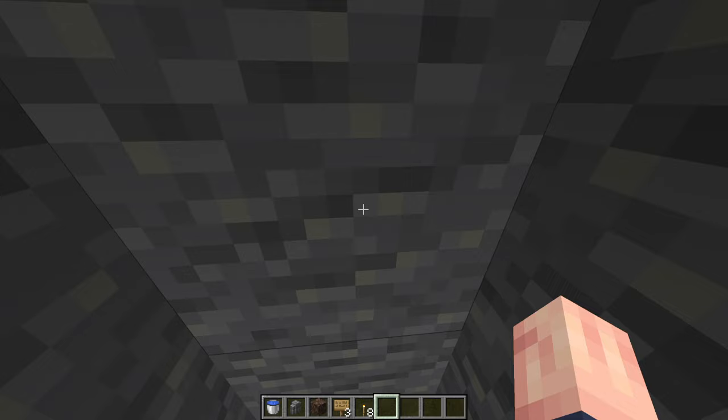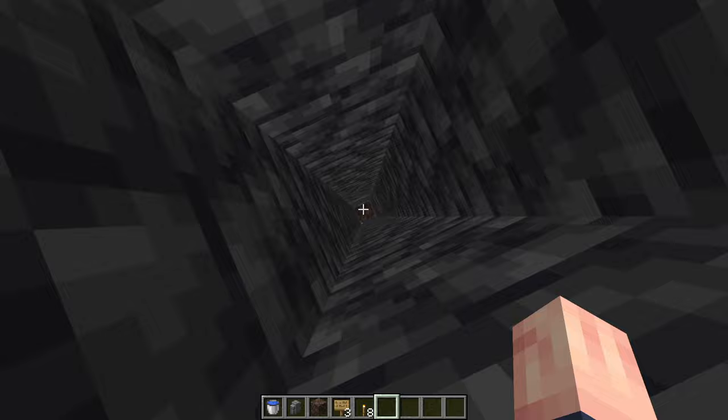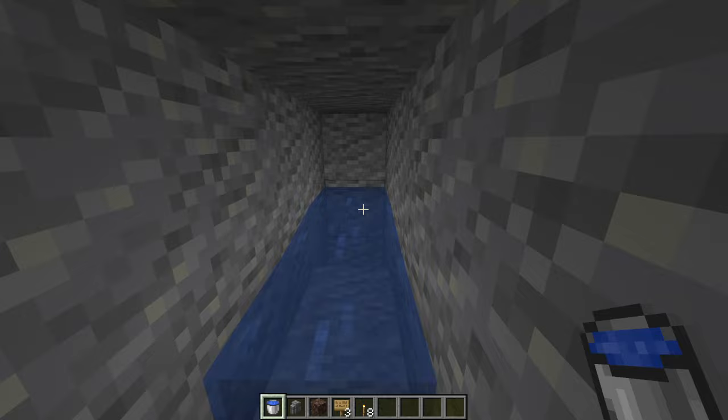Now once we're up here, we're going to dig out six more blocks — one, two, three, four, five, six. Make sure when you dig out these six blocks, they are facing away from the farm. You don't want them facing towards the farm. So place a sign at the end of this little hallway, and then right above the hole, place your water bucket. Once you're finished, go back down this little water hole again.